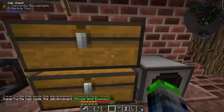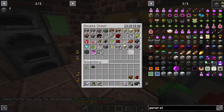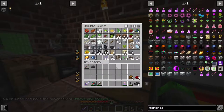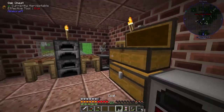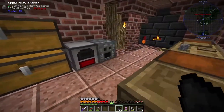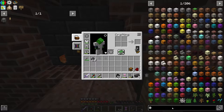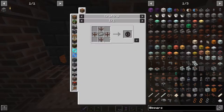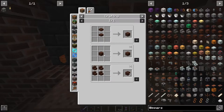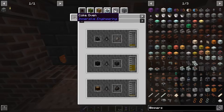We got more pulverized coal - that should be our third one. Let's make the alloy smelter - bam, made it! So alloys and stuff like that. Now we need to get some more iron smelted up to make the steel, because we're going to be trying to make a water mill right away. A water mill requires some treated wood, and the best way to get treated wood is with a coke oven.